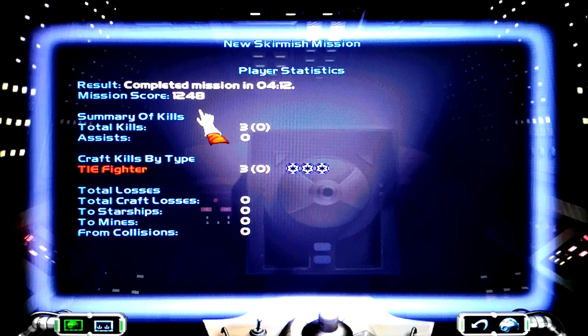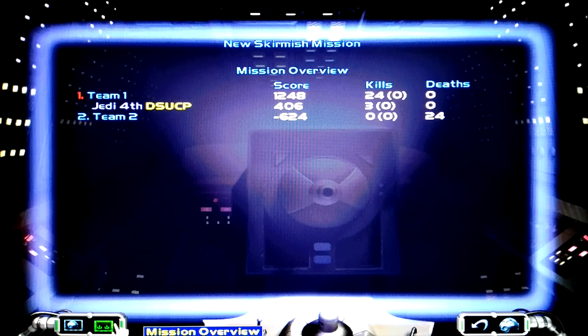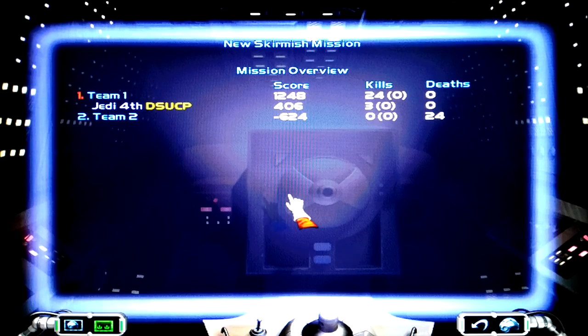Mission scrolled: 12.48. Total kills — I got three TIE fighters, he got the rest. There were 24 in total. Mission overview. And that is it for this mission. This is SSGL — until next time.